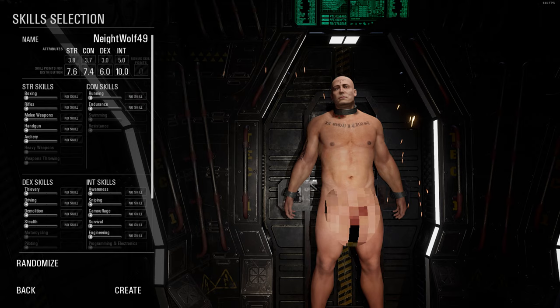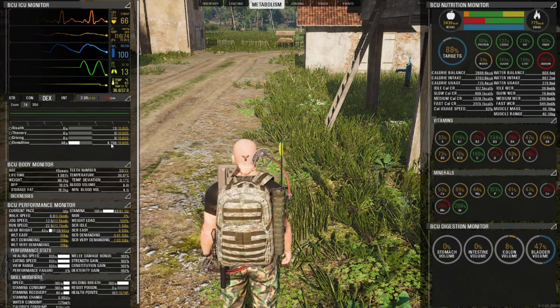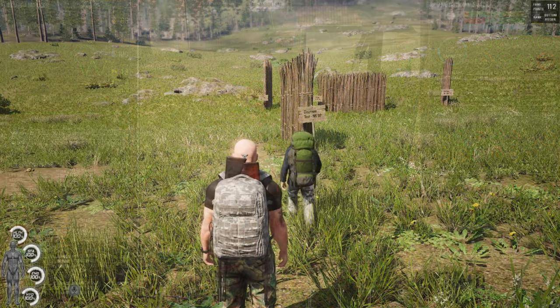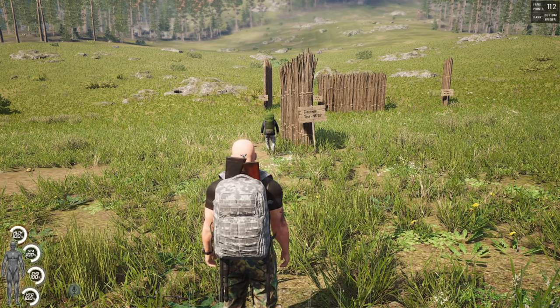The initial settings are found in the Character Creation screen, and you can track your progress in-game on the Metabolism screen under the Dexterity Attributes. In this video, I'll explain why it's important, where I set mine, unlocks at each level, and how to rank this skill up.